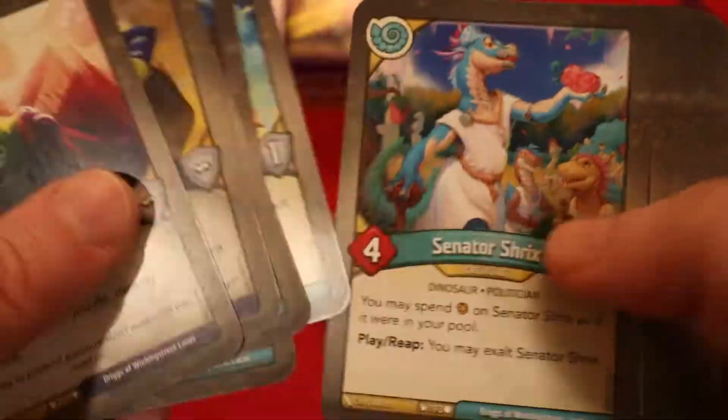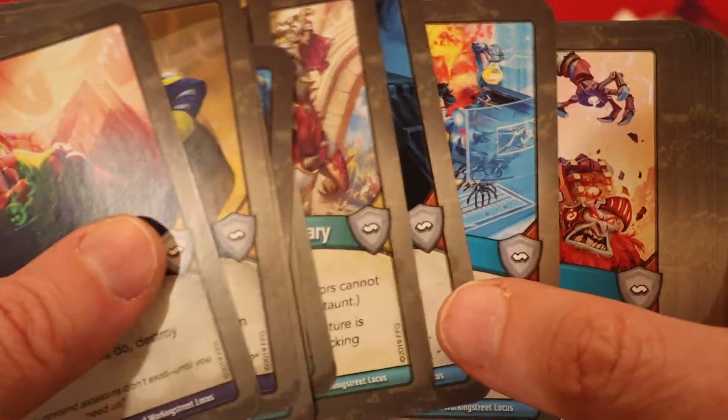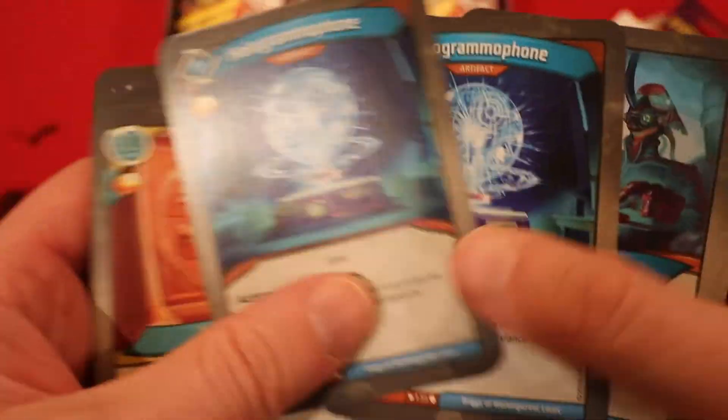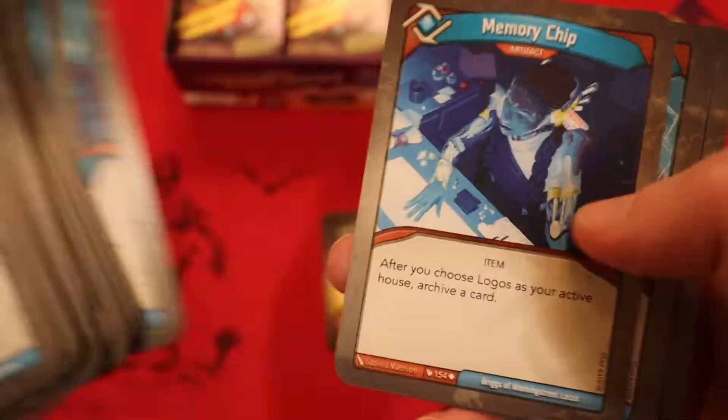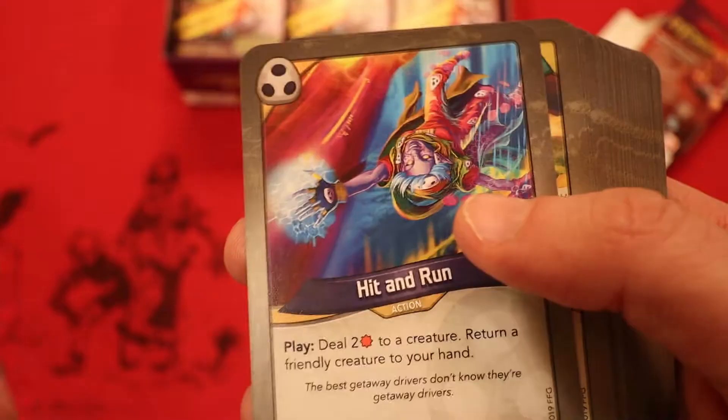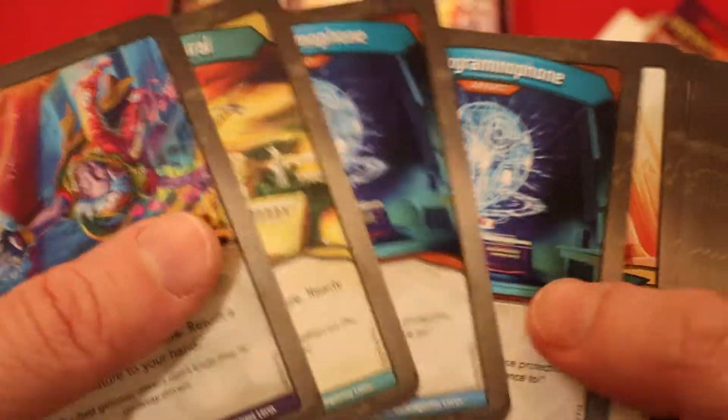We don't have any big way to control our opponent's board, but we have great ways to control their amber — that plus the amber generation is going to be our way to victory. Looking at board control: we have Regrettable Meteor, Pestering Blow, Phalanx Strike, Imperium, and we can fight with creatures to clear the board. If our opponent has a heavy creature deck, we're going to have to use our creatures overall to fight and help clear the board.